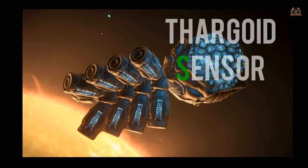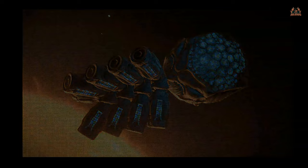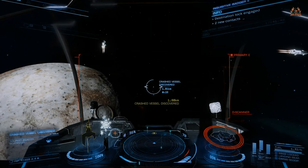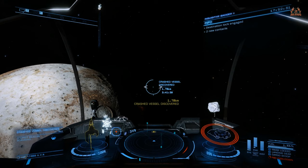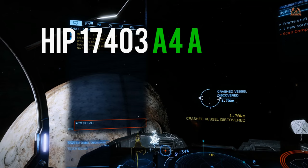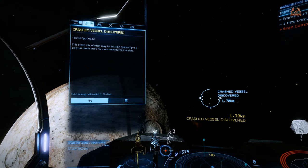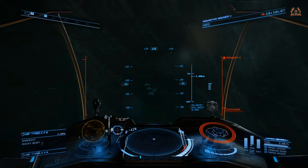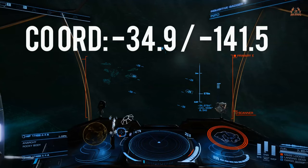Thargoid sensors used to be quite rare in Elite Dangerous. Now you can pick them up at a level four non-human signal source, or if you find a couple of crash ships like what I'm doing now, you can pick them up in the wreckage. This particular crash site is in the HIP 17403 system - you want planet A4A. There's even a tourist beacon in orbit around A4A where people go to visit the remnants of the crashed ship. Coming down to the planet, the coordinates you're going to need are minus 34.5 by minus 141.5.